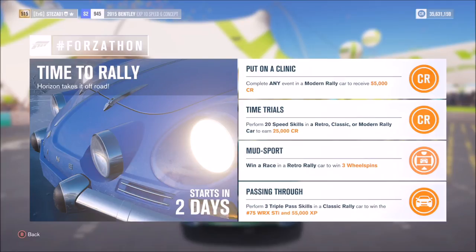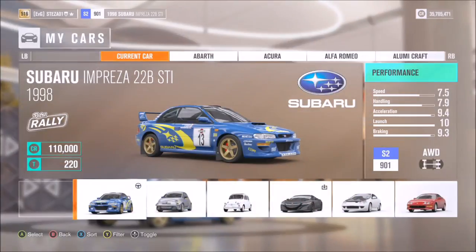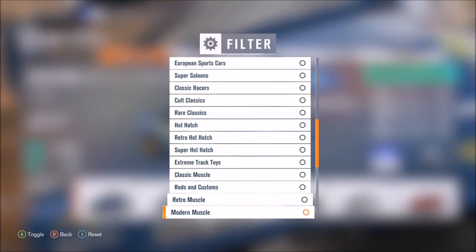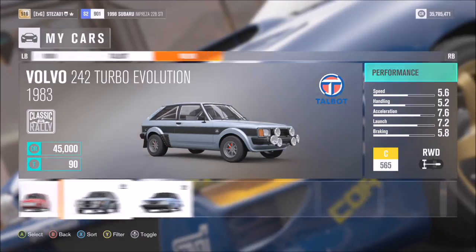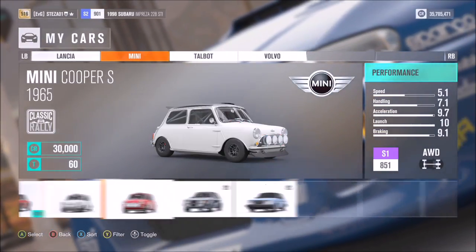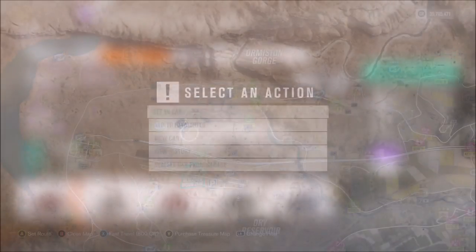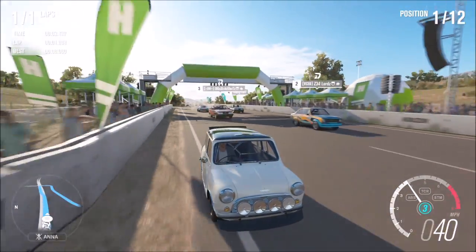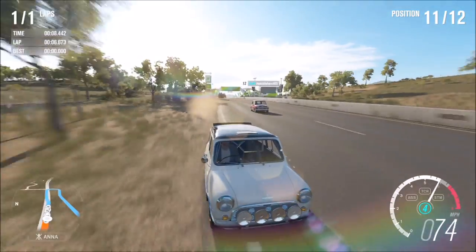The last challenge wants you to perform three triple pass skills in a classic rally car to win the number 75 Subaru WRX STI and 55,000 XP. Go into your cars and filter for classic rally. I'd recommend using the Mini as it's probably the smallest, lightest, and fastest off the line. Be aware that if you've already bought the pole position perk, getting that first triple pass skill right off the start line may be tricky since the Mini will fly ahead of all other cars.